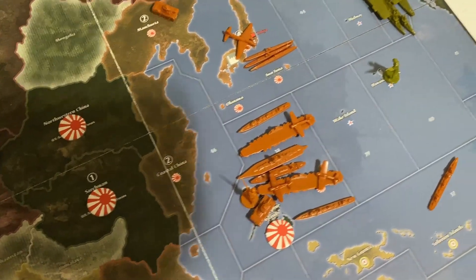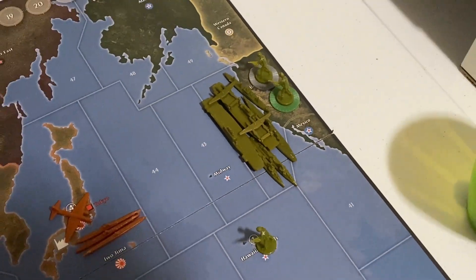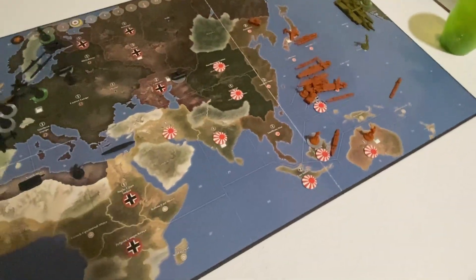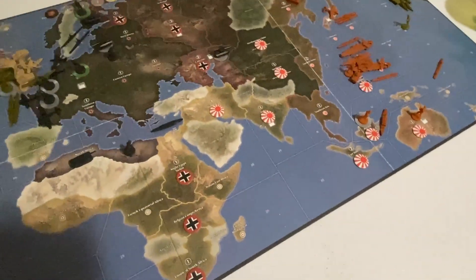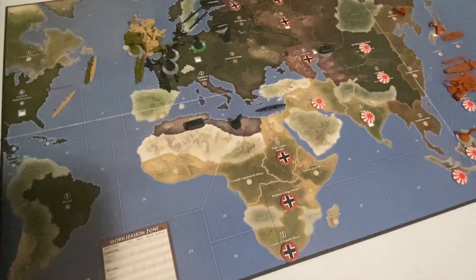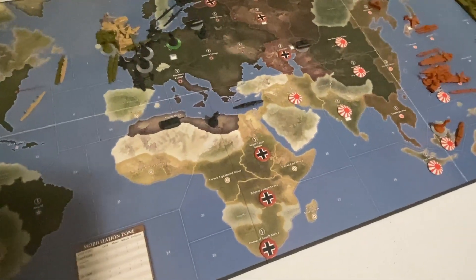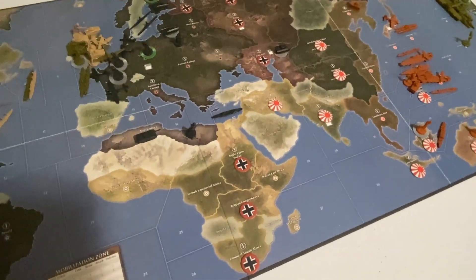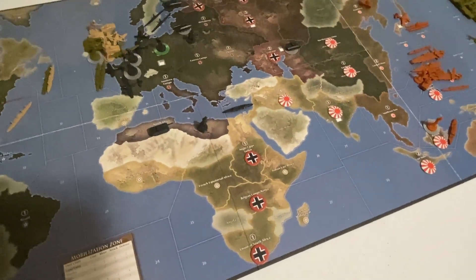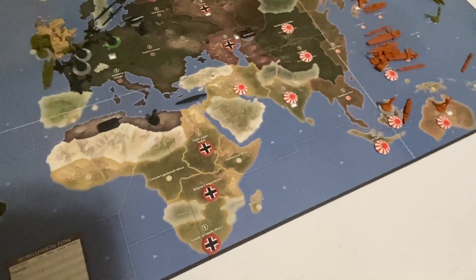The USA built a carrier and looks like they're going to try to put some fighters on there, because they need to act. Japan needs to strike while the iron's hot. The USA just needs to keep churning out units and figure out a way to win — they really need to carry the brunt of the Allied forces on their backs. We'll see if they can do that.